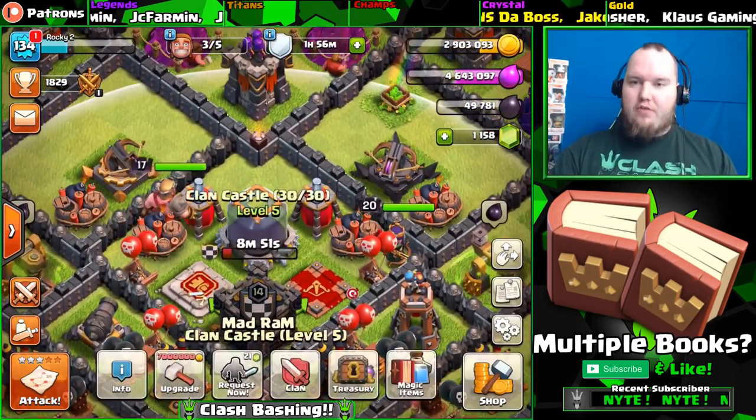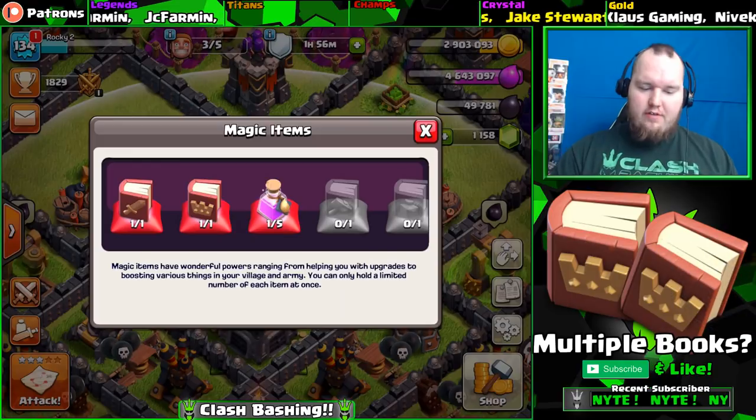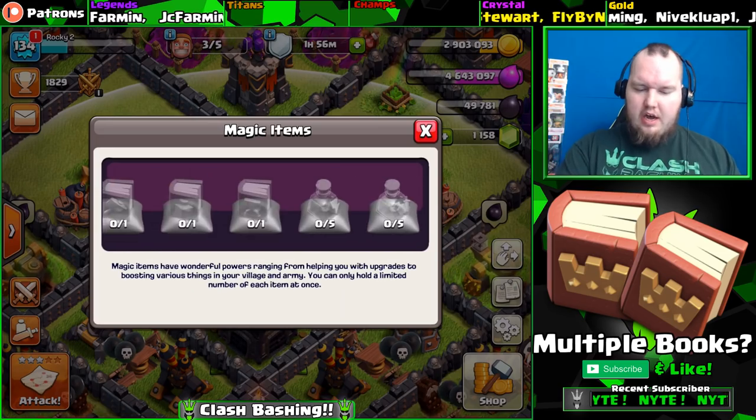So what we're doing today, as you guys probably know from the thumbnail and title, is we're going to find out if you can get multiple books. If we look at our magic items, it says one out of one on our books - one out of one on the book of troops, one out of one on the book of heroes. Let's see if we can get multiples of those books.